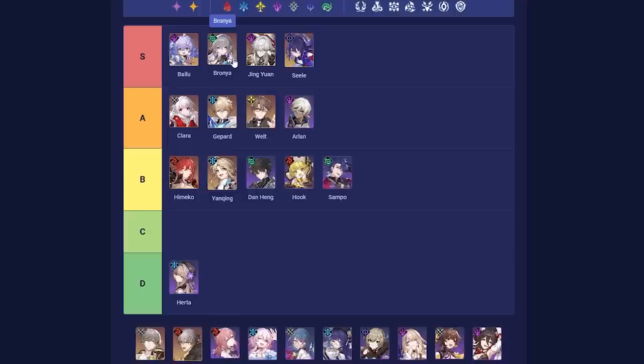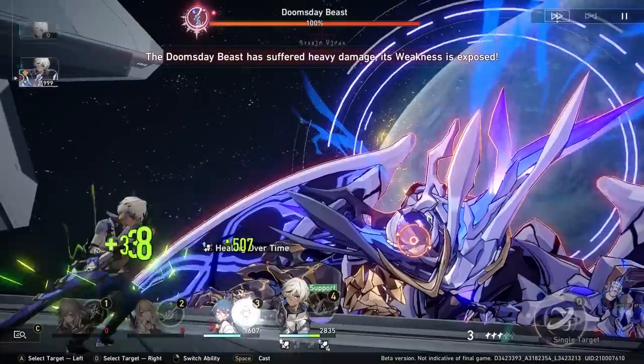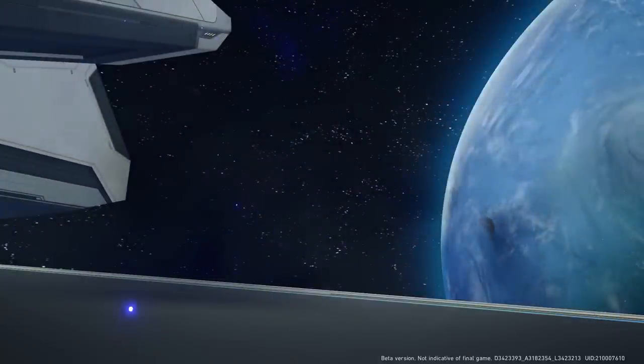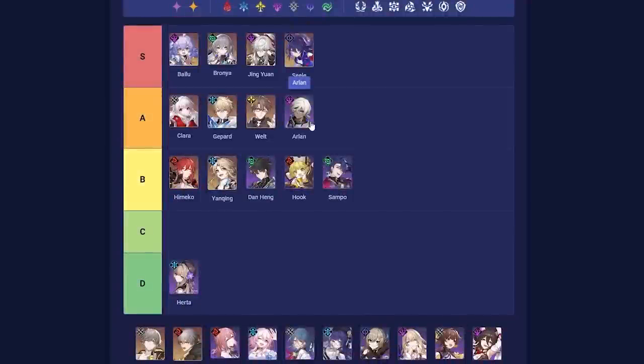Arlan has phenomenal synergies with Bronya and Tingyun, and he's actually one of the top units in closed beta 3 for end-game Forgotten Hall clearing. The Chinese playerbase loves Arlan and uses him in hyper carry teams — teams which focus two or even three buffers on one unit — because he has no skill point requirement, leaving plenty of points left over for the rest of the team. Arlan is a solid A-tier, and you could potentially argue for S-tier.